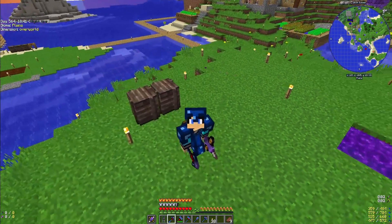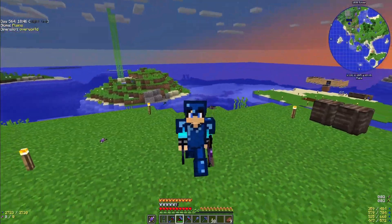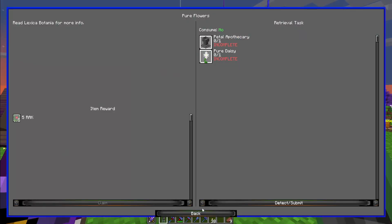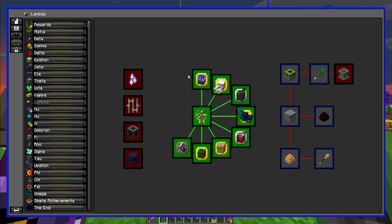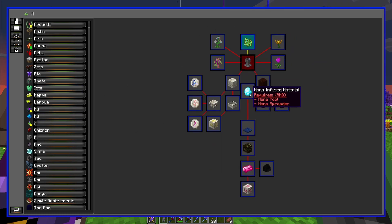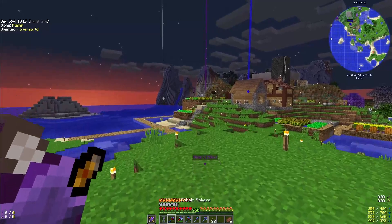Okay, everybody, welcome back guys to the YouTube channel. We are back playing Project Ozone 3 once again. In today's episode, what I want to do is get started on some Botania. I already completed the mystical fertilizer because in the last episode, we went and completed a bunch of the bosses in the Twilight Forest. We were able to start on Botania. I want to do that so I can get more seeds, higher tier seeds, and all that fun stuff.